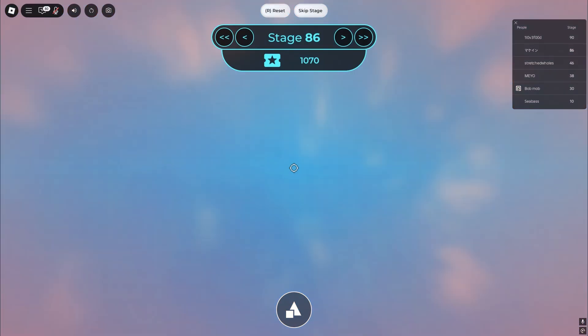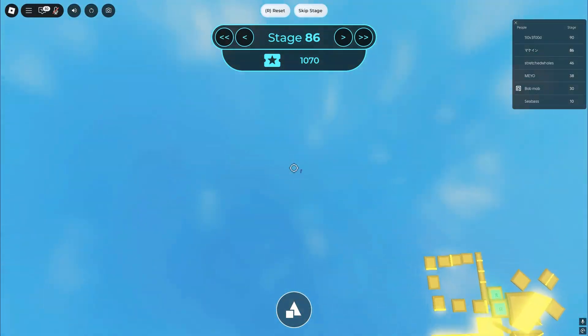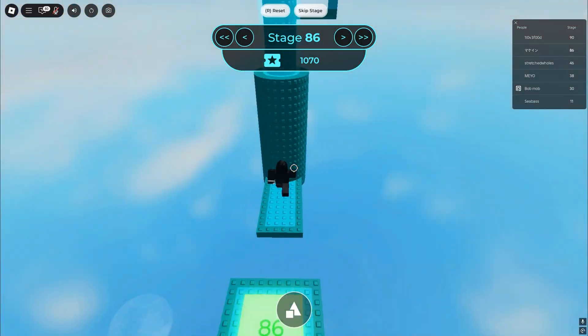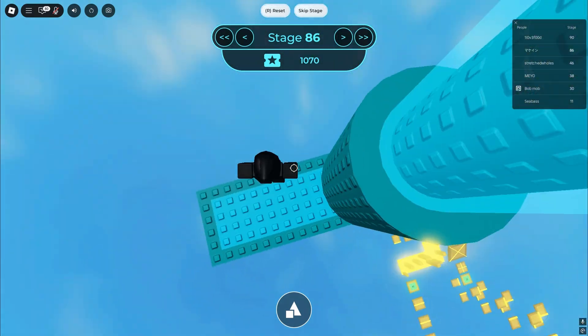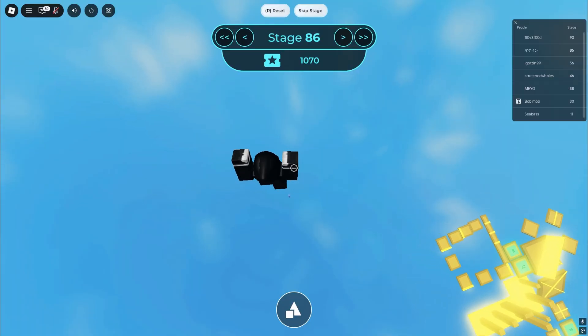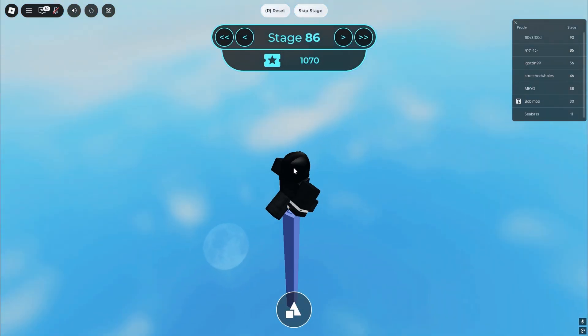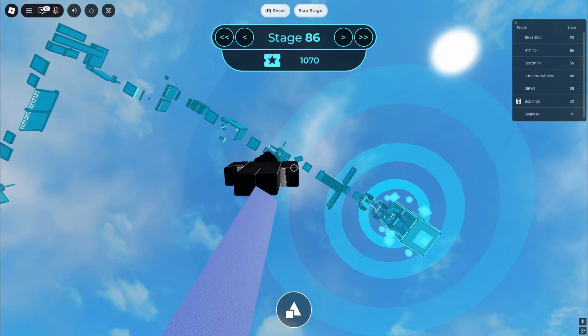Alright, we're going for that pole there. Oh dude, we almost got it — that's gotta be like an achievement or something. Where is it? Oh! We did it, we landed on it! Do we get an achievement?